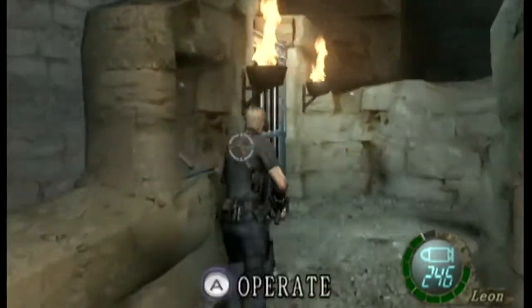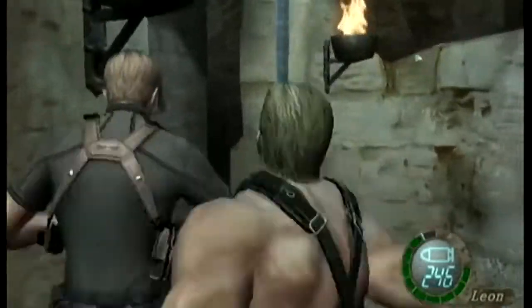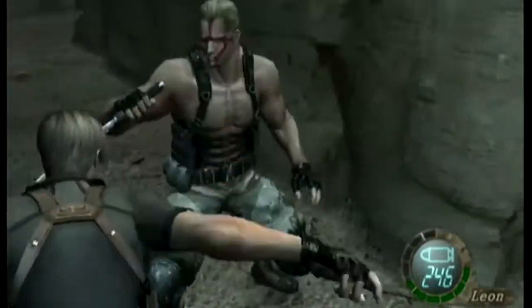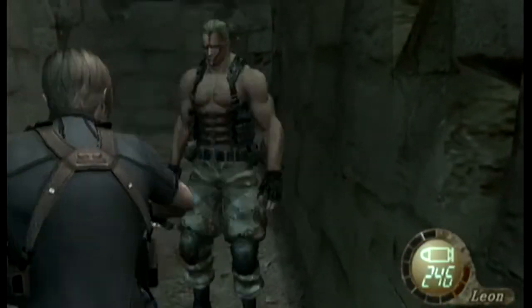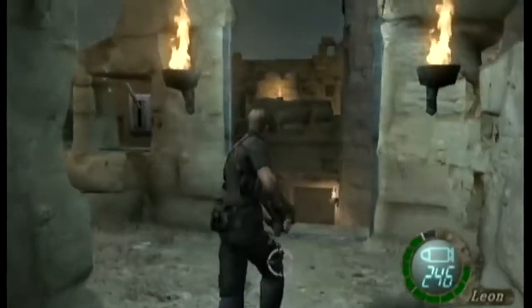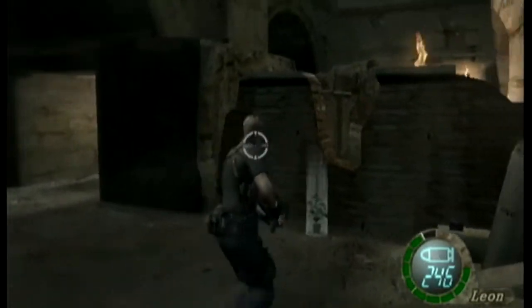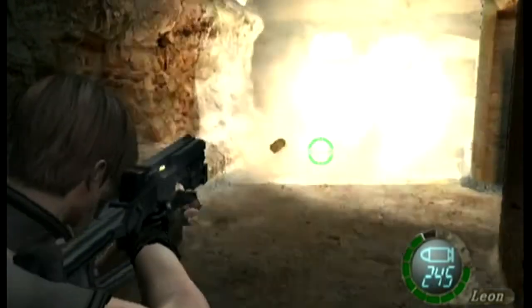This bit took me by surprise because I never expected him to pop up from behind here - usually he just goes for the grab. And I'm using nothing but the knife for this fight. The first time I fought this guy I did not know about the knife strategy, so the only thing I did was try to shoot his toes. You can bait him out with the forward-backwards trick for those knife slashes.